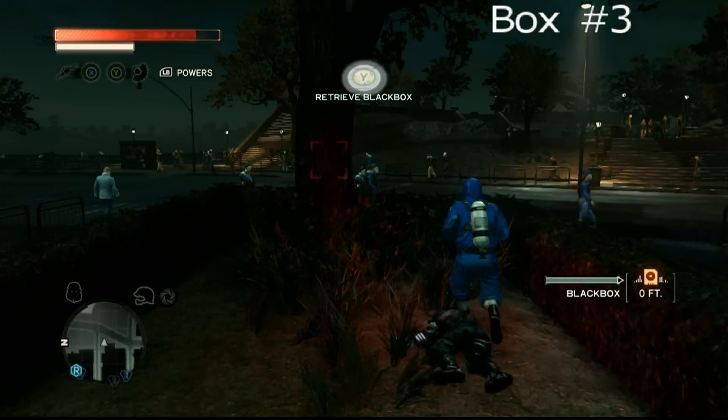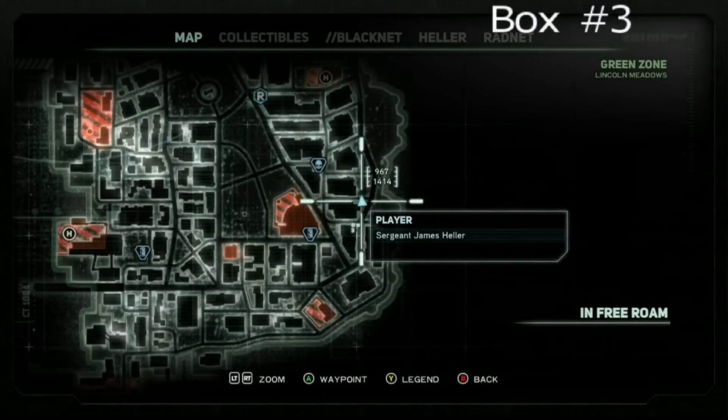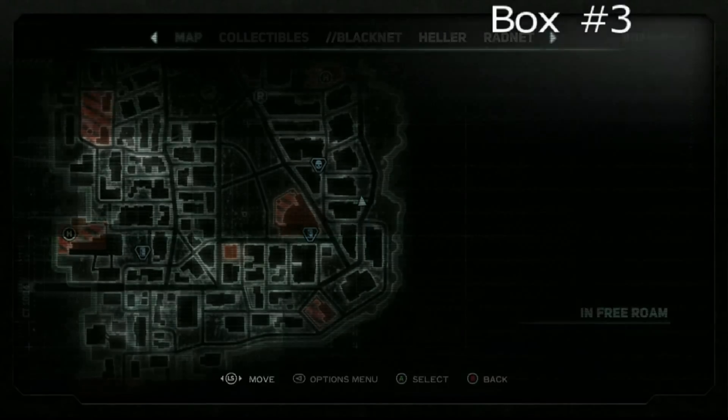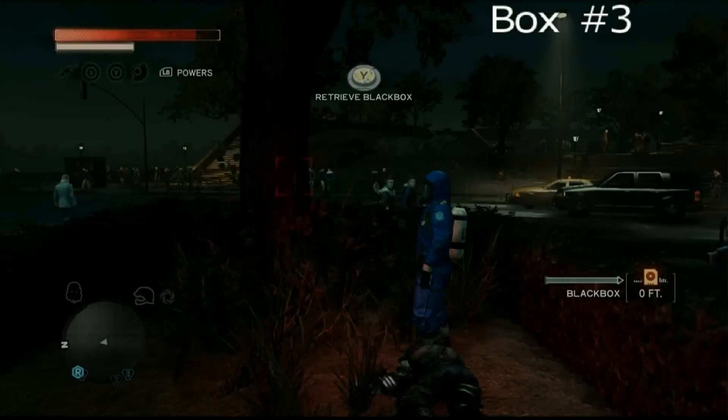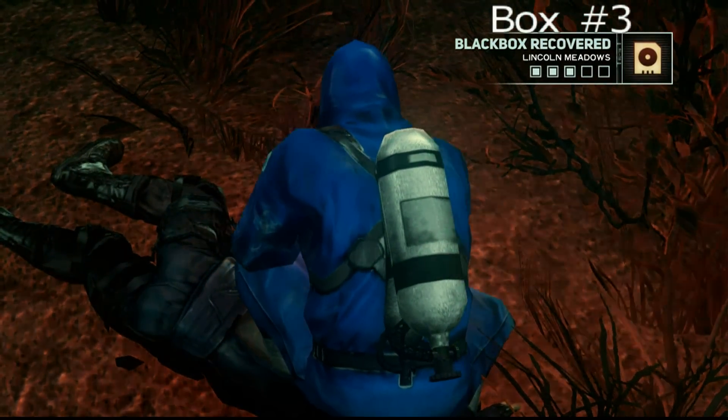Now we're going to black box number 3. It's on the ground floor — one of the rare ones that's actually on the ground, not on top of a building. The coordinates for that are 967/1414, on the eastern section of the green zone of Lincoln Meadows. Let's grab that.